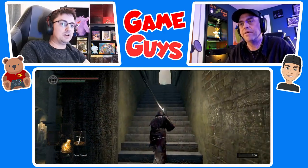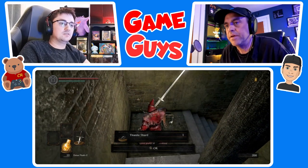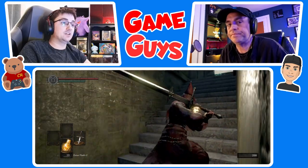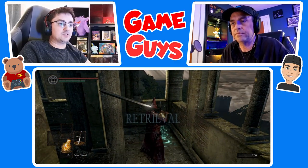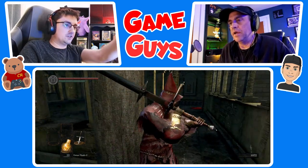Press A to pillage the body. Even if it's something we can't use, we can sell it. Oh, that's actually a good pickup — that's crafty material. We're gonna need that a little later on. Alright, run over here and pick up your lost souls.